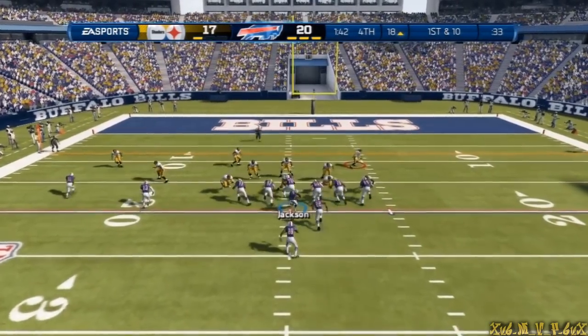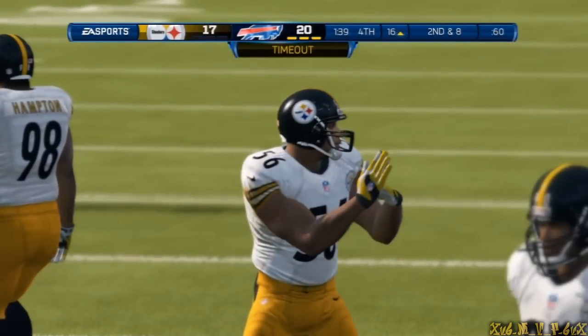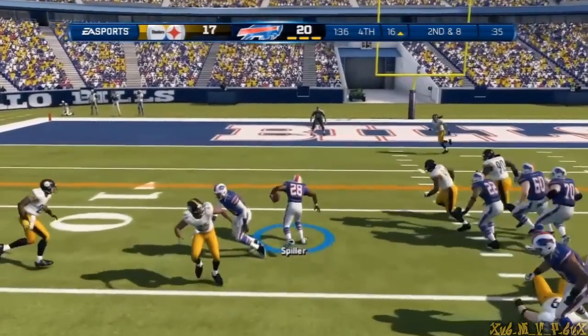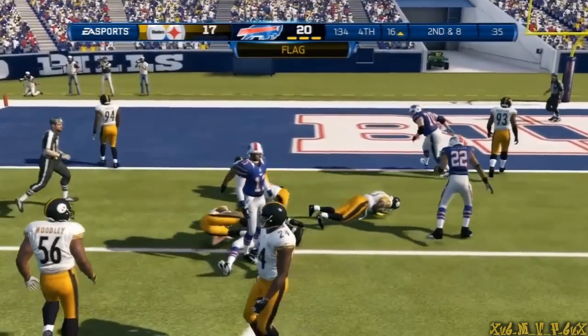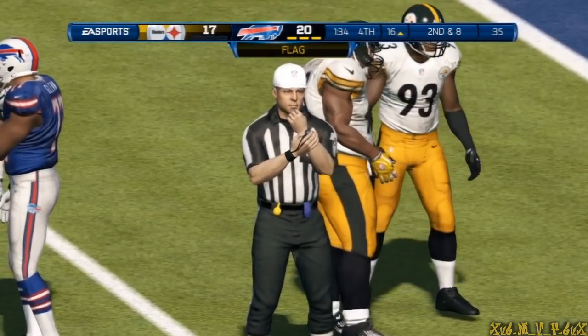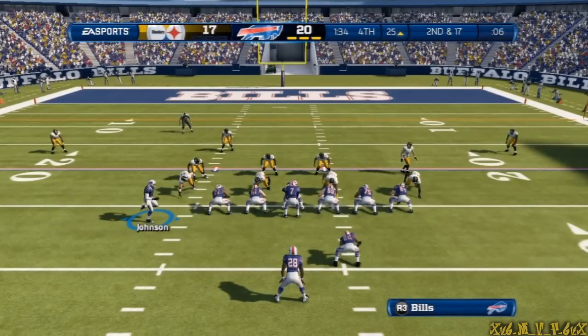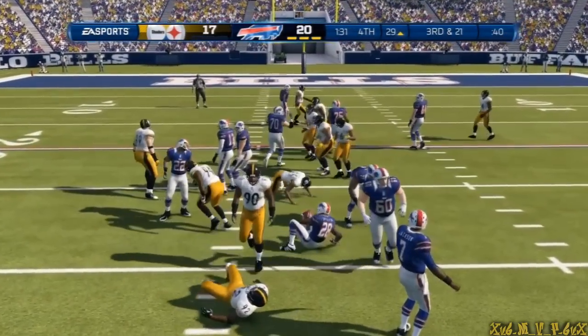Now it's time to back it up. First down and ten — C.J. Spiller, you've got to keep your all. The offense coming to the line inside the opponent's 20. He's got some daylight. Second down and 17 — another handoff. They deck him in the backfield.